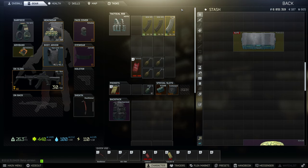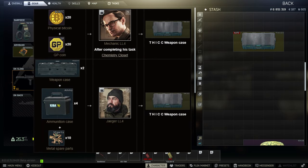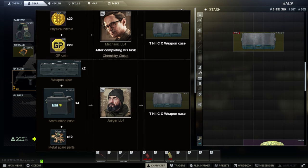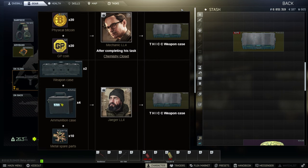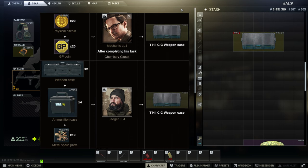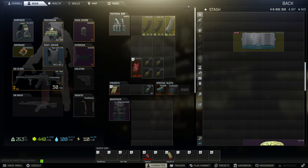There are two barters for a thick weapon case. The first one is from level 4 Mechanic after completing the task Chemistry Closet, for 20 Bitcoin and 20 GP coin. The second one is from Jaeger level 4 for 2 weapon cases, 4 ammunition cases, and 10 metal spare parts. Just make sure you aren't buying weapon cases required for the barter from Flea, but instead barter them from level 3 Mechanic.